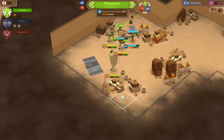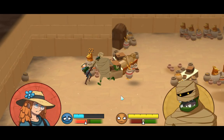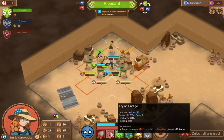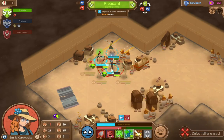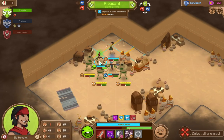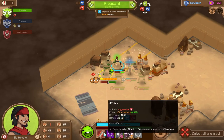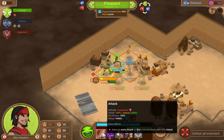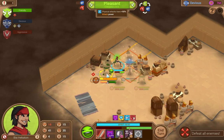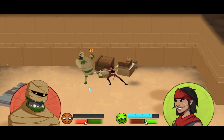Now we'll let them go. And we have the plus 50 attack power, so... Yeah, that hurts. But only one of them can do that to her. So she needs to do a tranquility for sure. Wow, it doesn't even heal her for that much. Let's go ahead and do an attack. That should kill this guy.